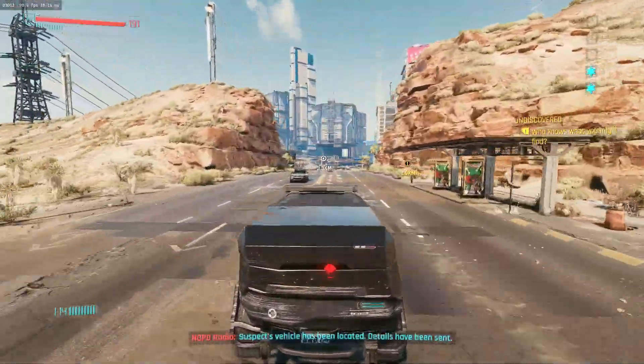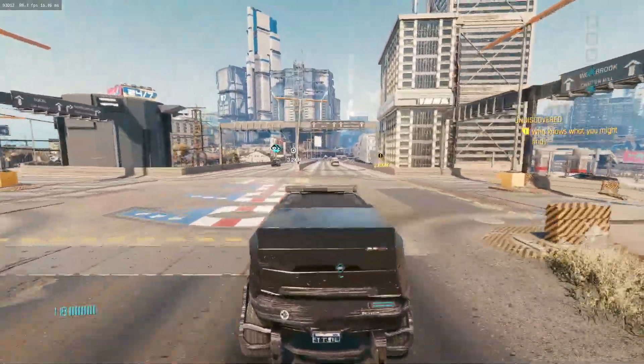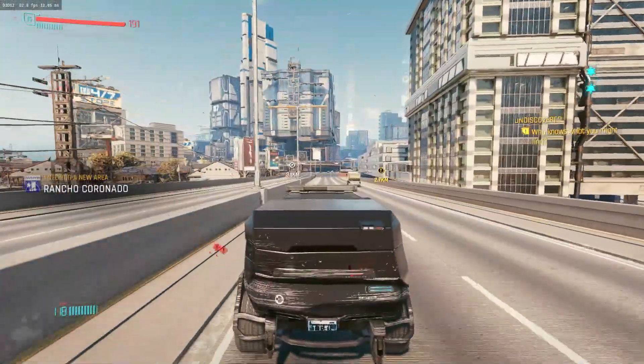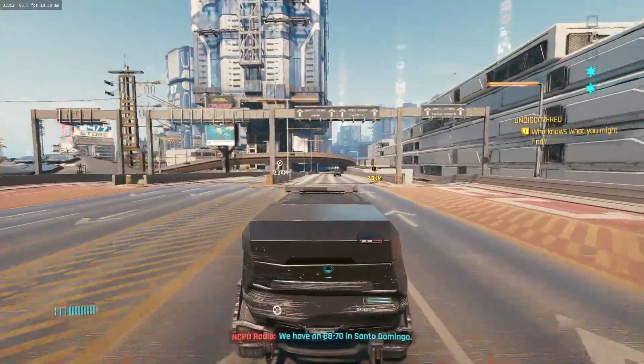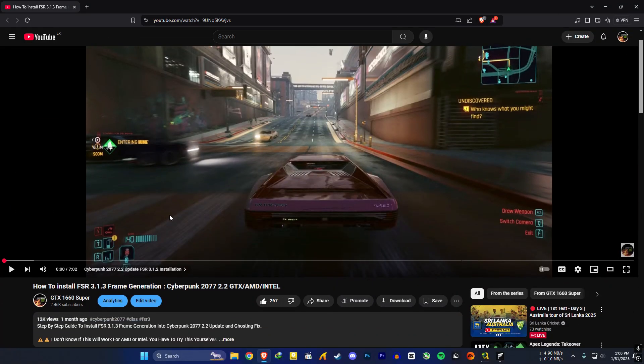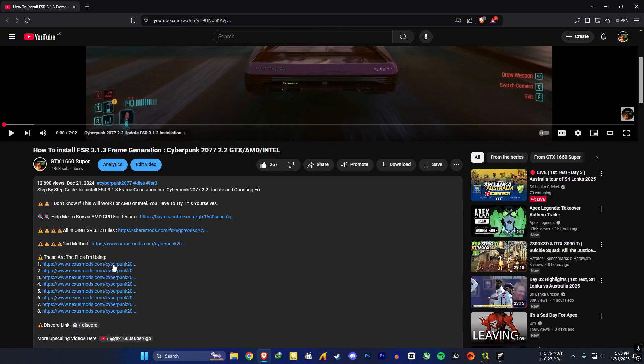I'm going to install this differently from before. Previously we used DLSS Enabler; now I'm going to use OptiScaler because it got updated. Now we can use in-game frame generation using OptiScaler. The previous DLSS Enabler method is still working — you can see my previous video for that, link is in the description. Don't use the all-in-one FSR file pack because it contains older versions. If you still use version 2.2, you can use that pack. So now you have two methods to install frame generation.